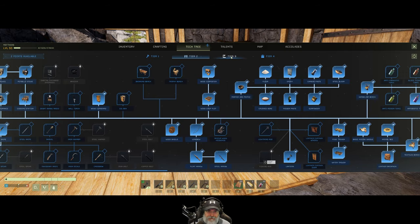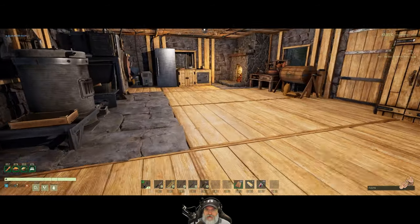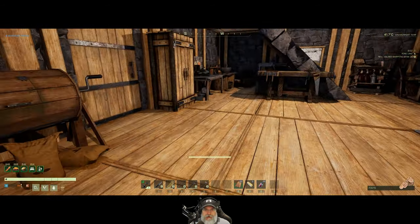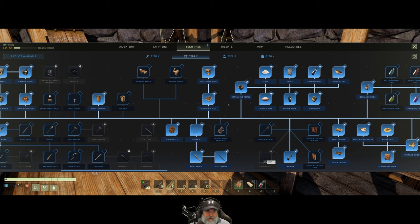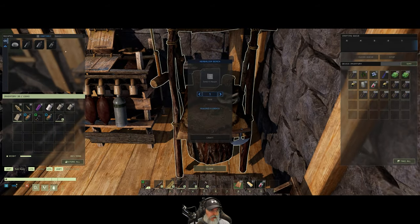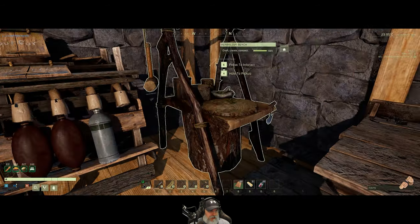So we need the poison paste. What I want to do — if we go over to here — I want to make the anti-poison pill, but in order to make this we need to make anti-poison tonic and poison paste. I think we need to learn the tonic next, which I believe is also Tier 2. So let's learn that. Now we should be able to make this — we just need to make the poison paste first, and we need some fiber.